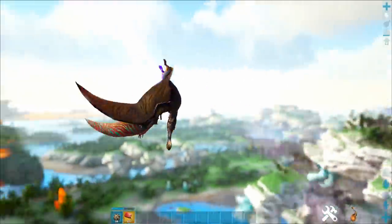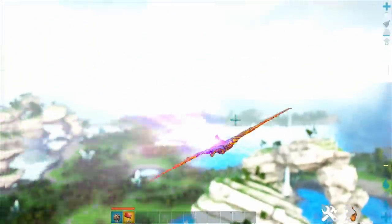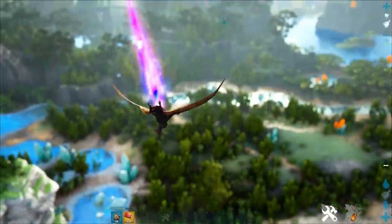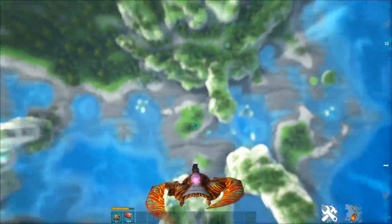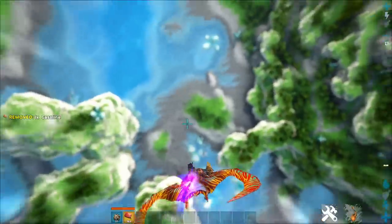If you press C while in boost mode, you can do a crazy aerial maneuver — an excellent dodge that lets you turn on a dime and gives a very quick speed boost. Speaking of speed, that gauge at the bottom of your screen is just an arbitrary speed gauge, not fuel consumption. If you dive bomb while in hyper boost, you can achieve maximum speed, though it's not like a Griffin where you can glide and maintain top speed — it basically just gets you to the ground super fast.